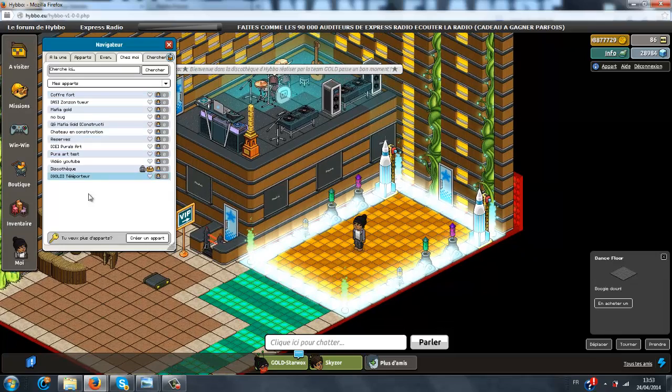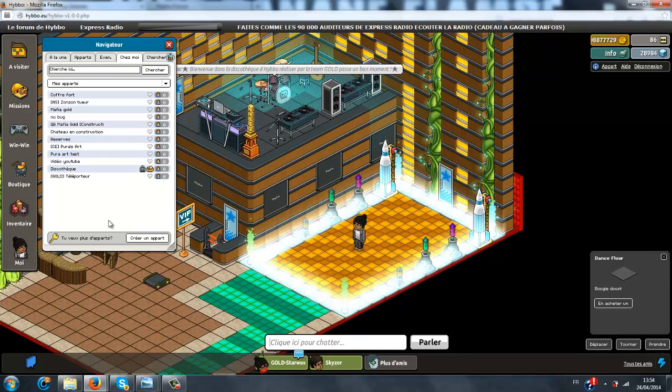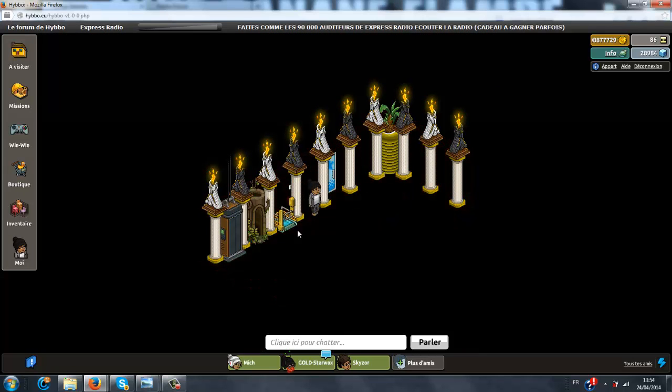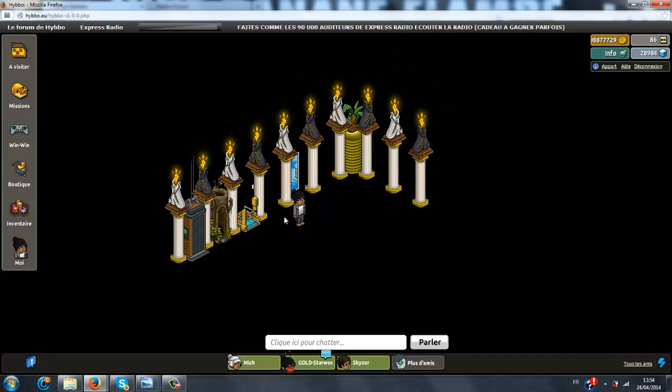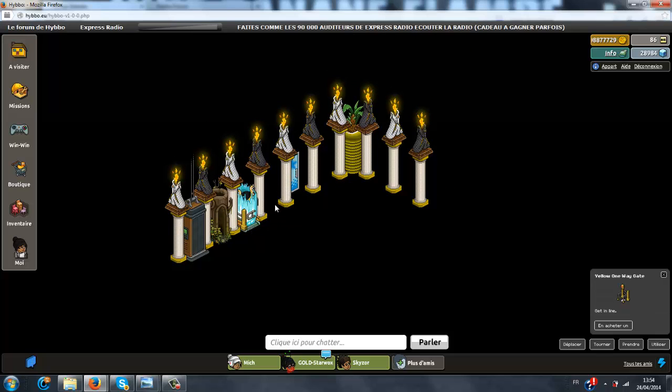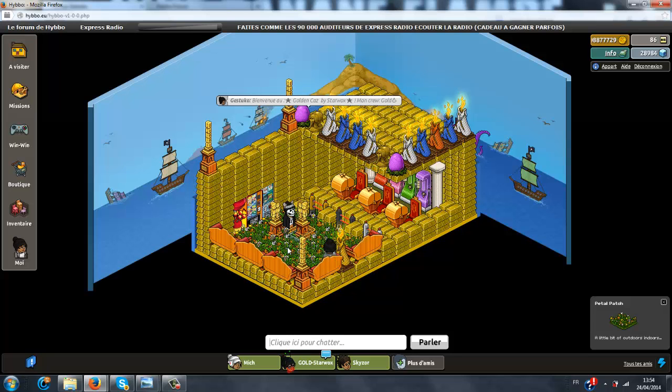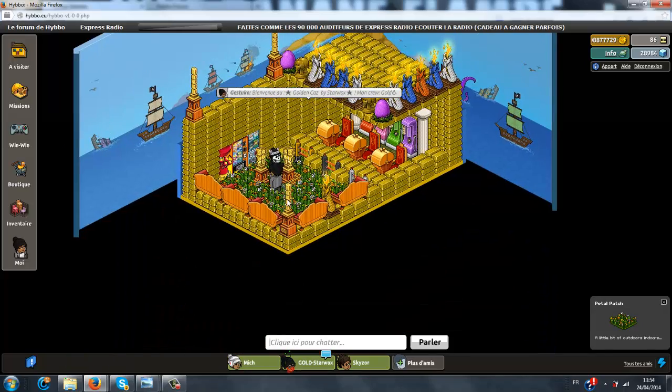Je vais aussi vous montrer le casino de mon ami. En fait, on a créé une team qui s'appelle Gold, une team à deux potes qui jouent ensemble, où le but est de créer des apparts. Je vais vous montrer tout de suite le casino. Pour ça, je vais prendre un téléporter. Voici le casino de Starbox — franchement, très beau casino.